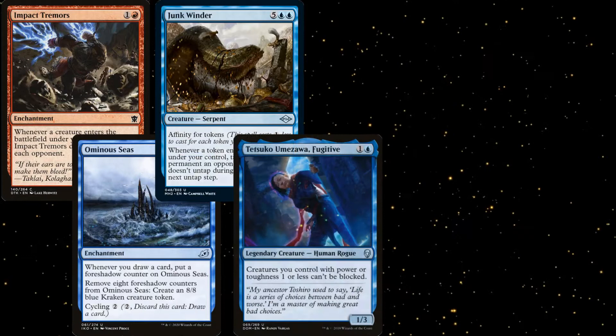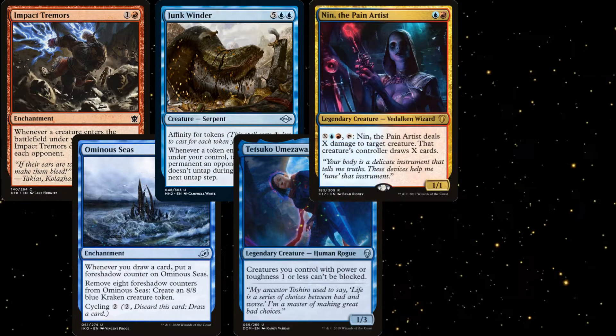For the core of our deck, we have Impact Tremors and Ominous Seas, Junkwinder to help clear away blockers, Tetsuko Umezawa Fugitive to make our snakes unblockable, Nin the Pain Artist for additional draw as well as spot removal, and Enrage's Forerunners and Jolrael Molveny Recluse as finishers.